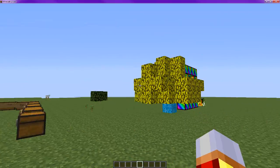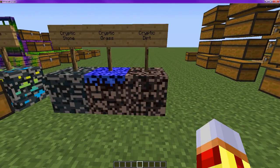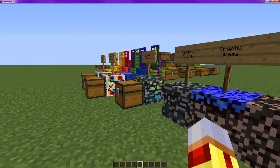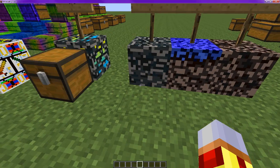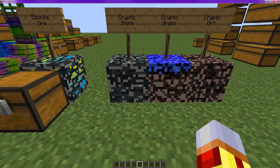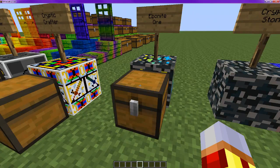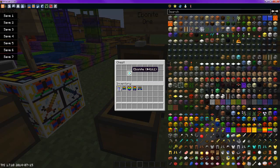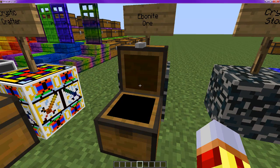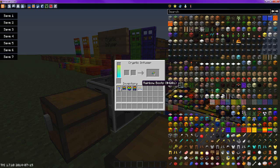Now on to the cryptic stuff, which is the dimension they have. Here's the cryptic dirt that you will see when I show you the dimension later on. Here's the cryptic grass and here's the cryptic stone. In the cryptic, they have something that's kind of like coal — it's called ebonite. When you smelt it in a normal furnace, you get ebonite.